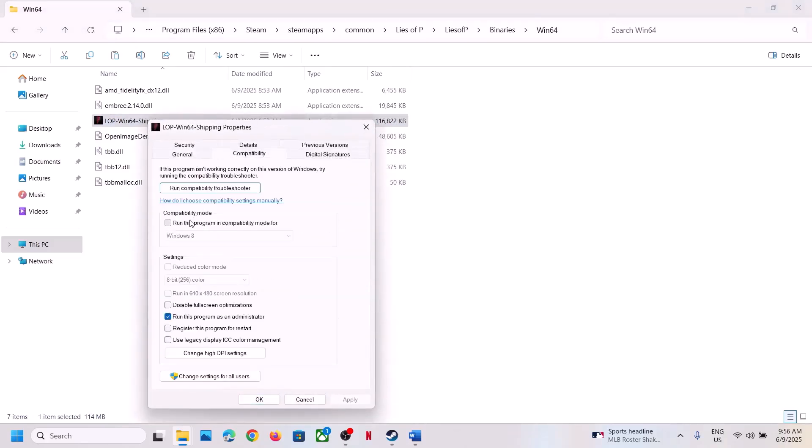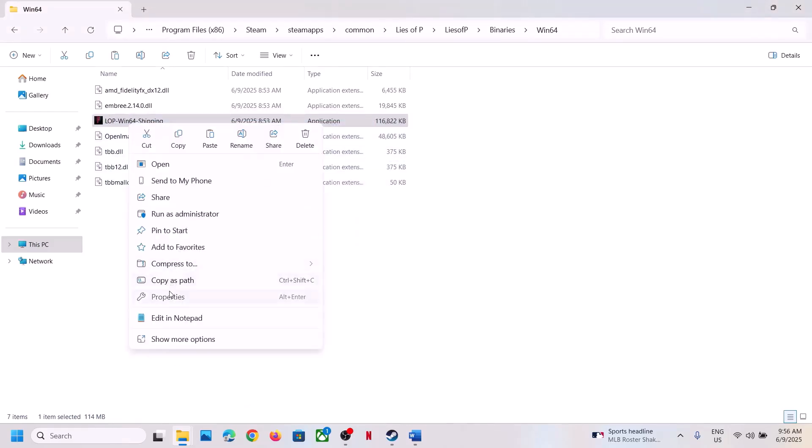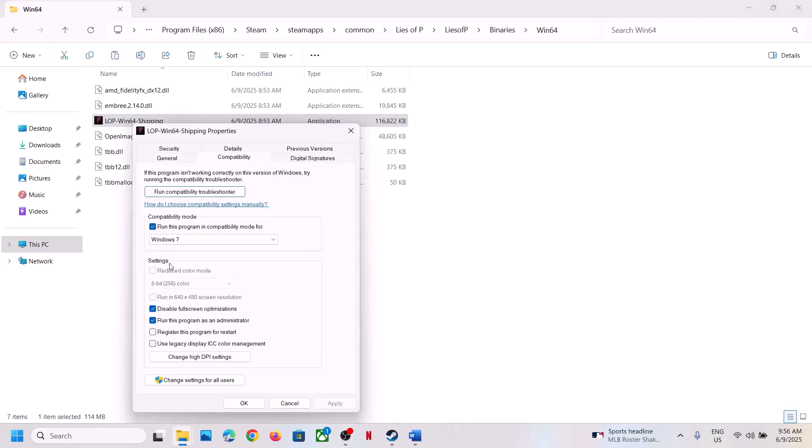If that doesn't work, go to Properties again and under compatibility mode select Windows 8, hit Apply, click OK, and launch the game. Still not working, try Windows 7 — hit Apply, OK, and launch. Still not working, check 'Disable fullscreen optimizations,' hit Apply, OK, and launch. If none of these work, uncheck all those boxes, hit Apply, OK, and follow the next step.